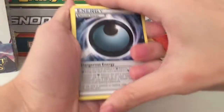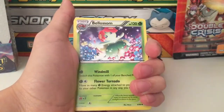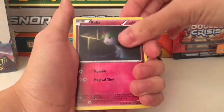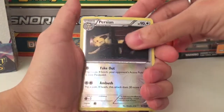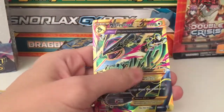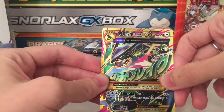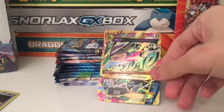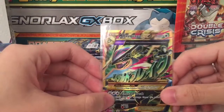We have a special dangerous energy, a trainer, Bellow Song, Gauntlet, Magic, Card Rods, Whooper, a Bell Toy, a reverse Persion. Oh my god, our first pack and here comes our Mega Rayquaza EX! I think it's a full art, right? Let me get my sleeve and sleeve it up. Perfect - first pack, an EX card!